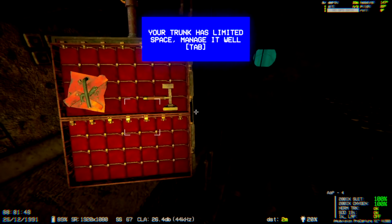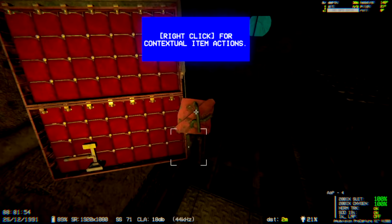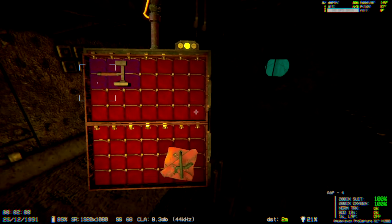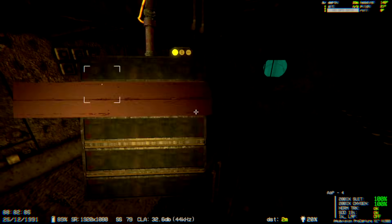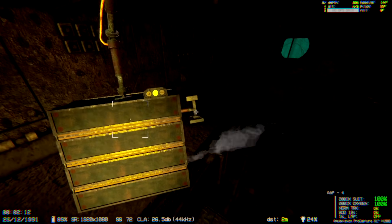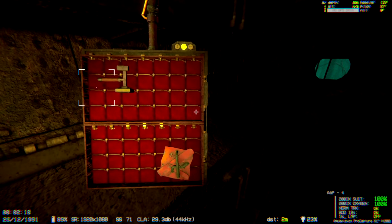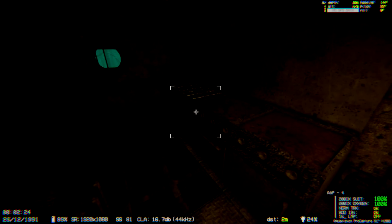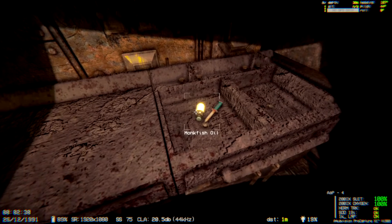We can move things around in the inventory. There's some scrap and stuff — I'll put scrap down here; tools are probably best up top. I can't seem to rotate items. I found something else — there's a flashlight, yes! Pretty nice one too. We also have monkfish oil and a diving knife — yeah, we want that.